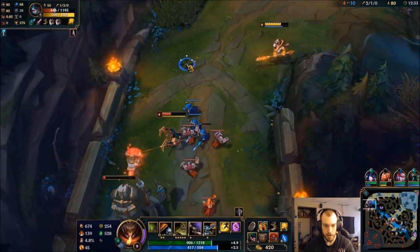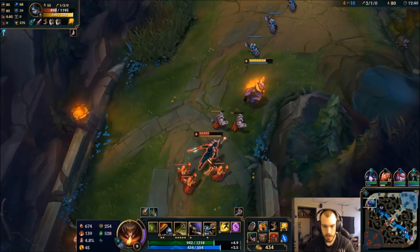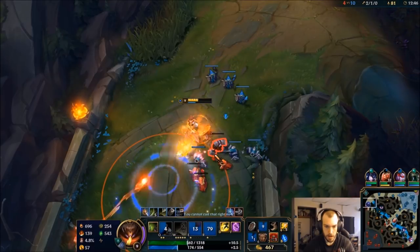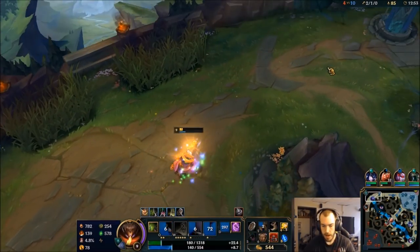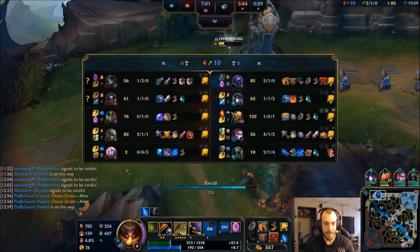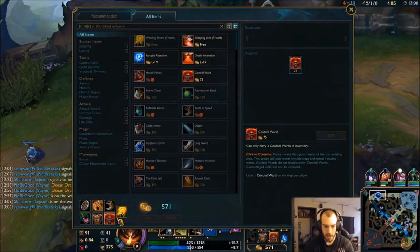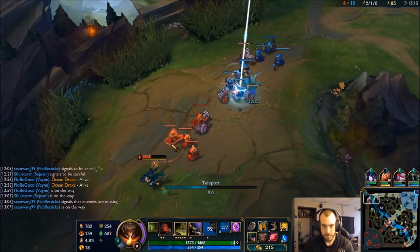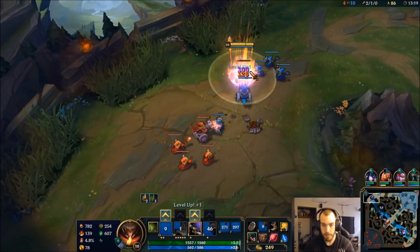I want to try and pressure this tower. I want to make sure I get a little bit of damage on her. I fucked that up. I live though. That was really close. I'm going to TP back. I really want to get that tower. I don't like selling control wards but I think I have to. I should've placed it earlier. Just teleport right back. She has to back now and I can either force TP or I could get tower. Cause if she doesn't TP back, I get first tower.